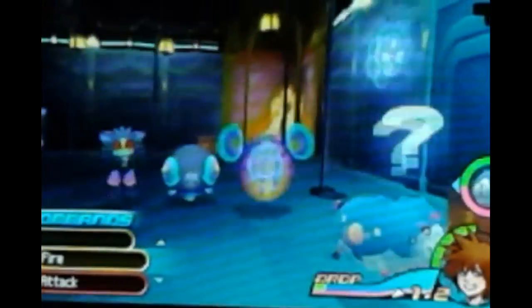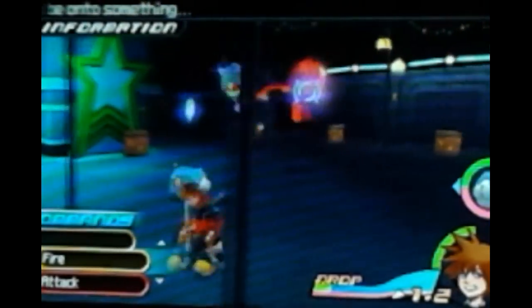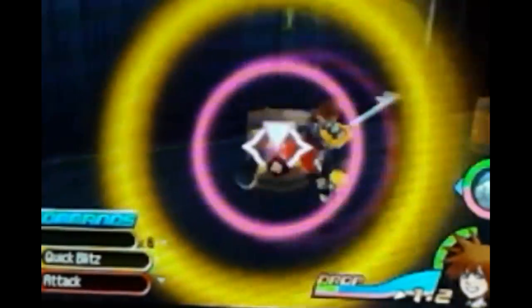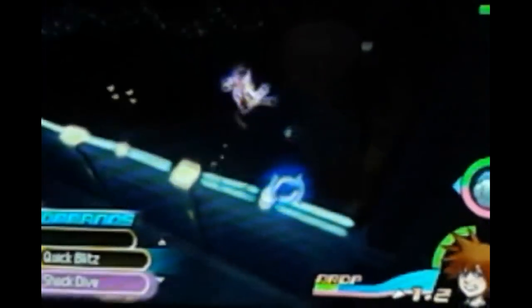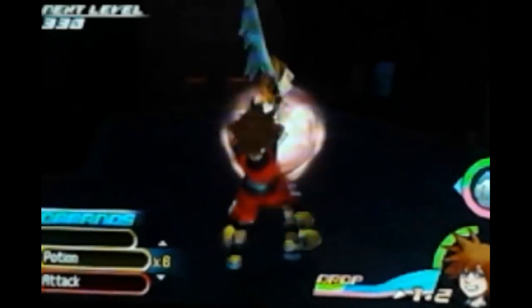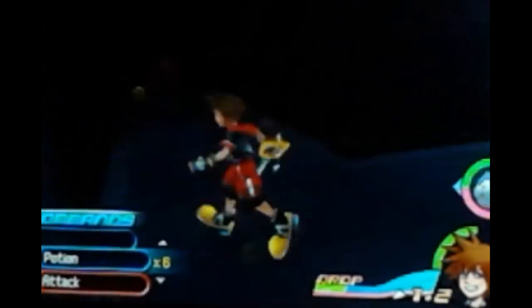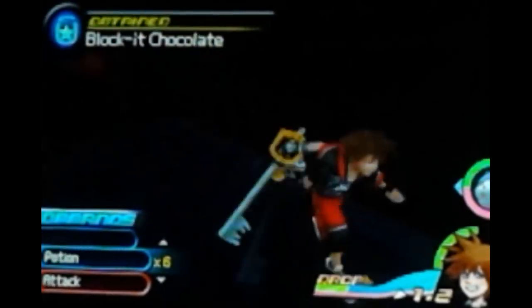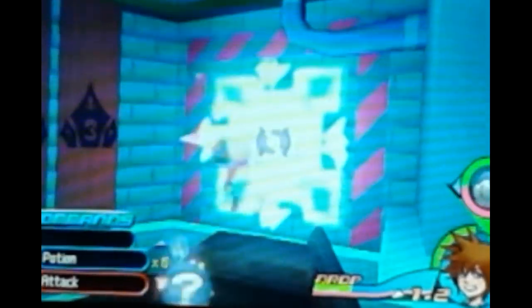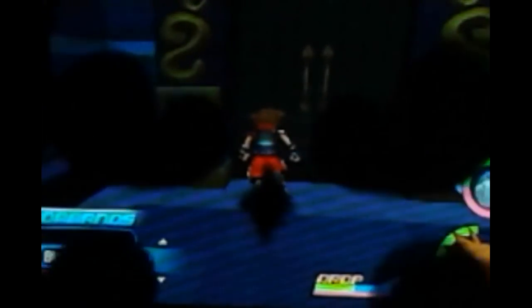Fighting off dream eaters that have sleeping magic — using buzz saw, fire, and quick blitz. Leveled up with strength, magic, and defense increases. Found a chest with block-it chocolate. Sora analyzes a mechanism that triggers a return to the first district. Objective confirmed: track down Neku and his game partner. There's an elevator-like area with poles — using flow motion to navigate the mechanical room.